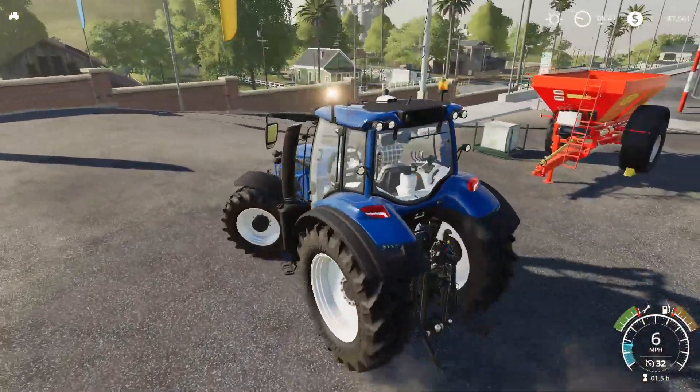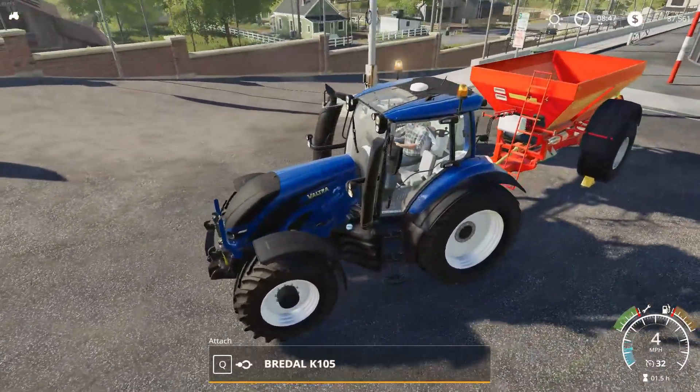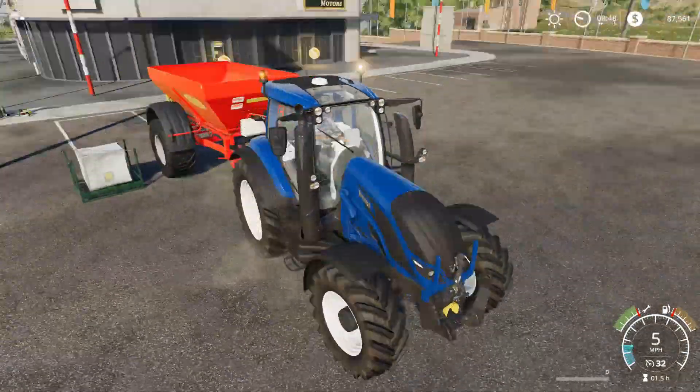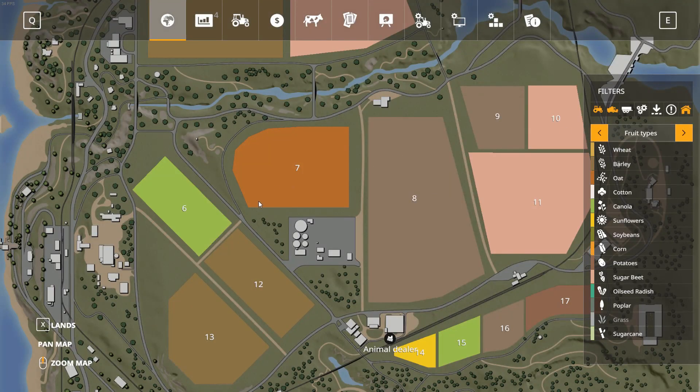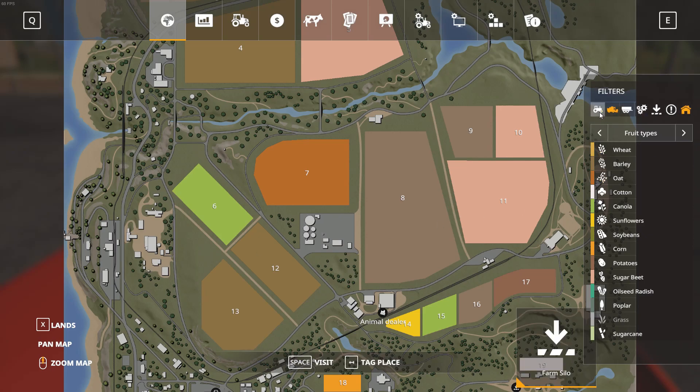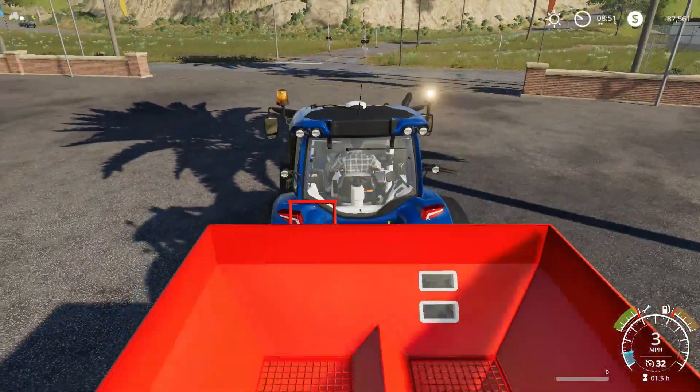We're putting some lime down in our field. Right now we're going to fill this bad boy up with some lime. Let's see where we even have to go - I have no idea where the lime is exactly. Okay, it looks like it's somewhere over here - sawmill, green elevators, lime. So we go out here, make a left, and then make a right. Let's do this.